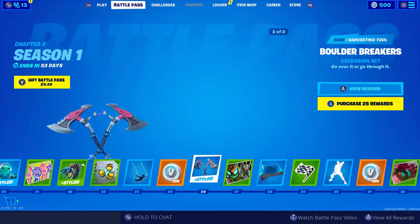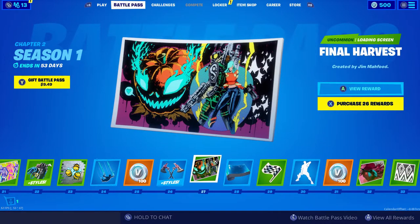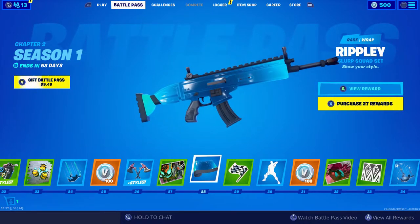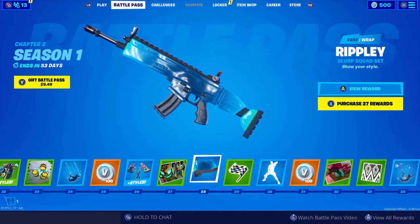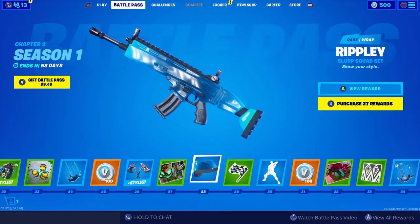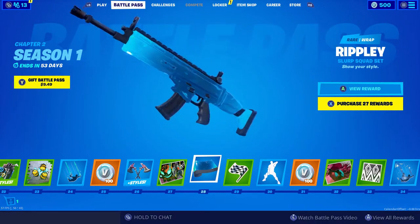Our next pickaxe looks very similar to the other one but with many styles — love that one. Tier 27, Final Harvest loading screen. Oh, Ripley — that's so cool, it's animated! It's called... it's part of the Slurp Squad set, which goes along with that other skin. And the Contrail looks amazing.